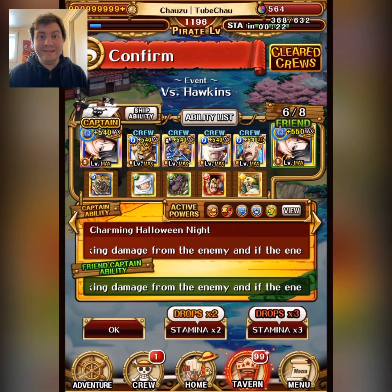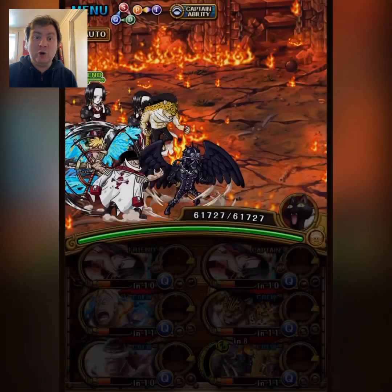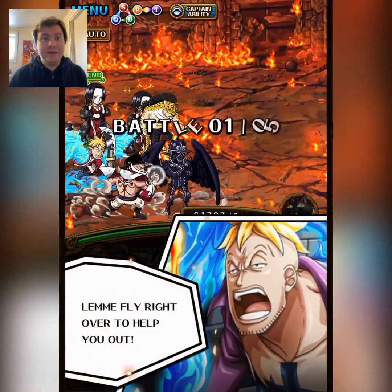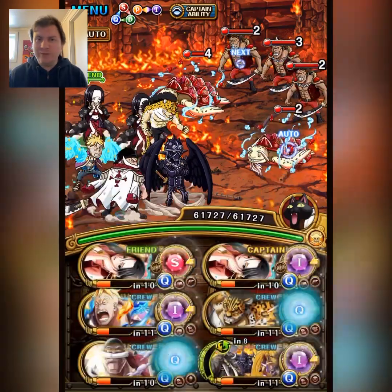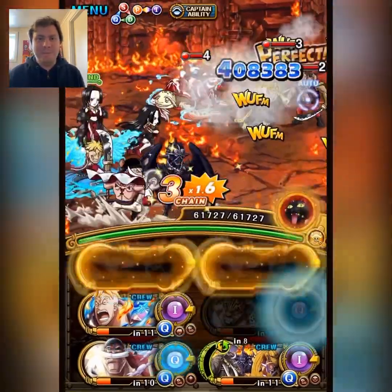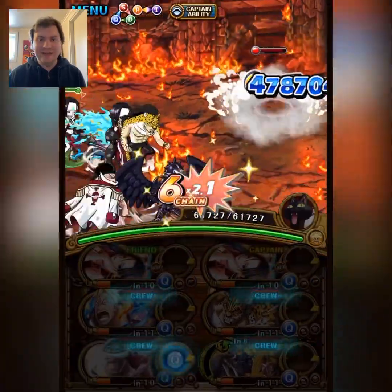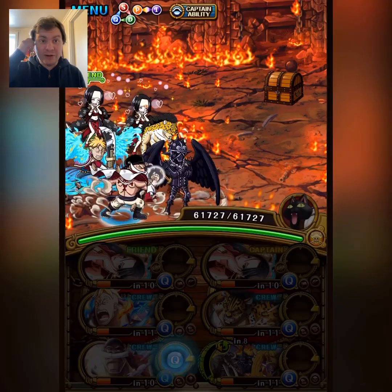Hey guys, Chausa here. I got a fun little team against Arena Hawkins, and it's going to be V4 BOA. Other than BOA, it's just powerhouse units, which is pretty weird, but yeah, it worked out like this.